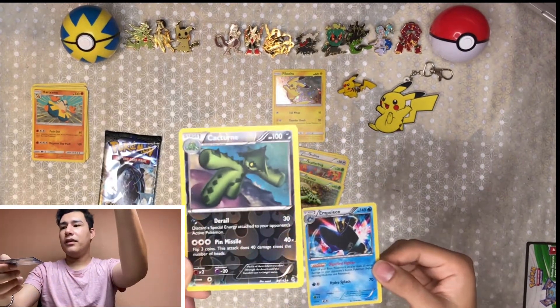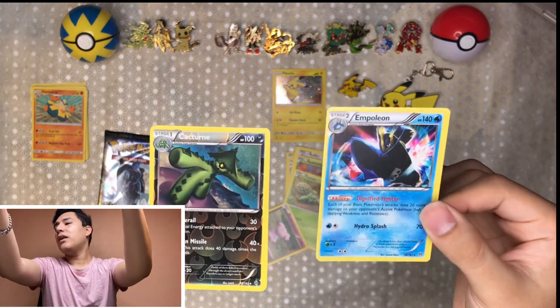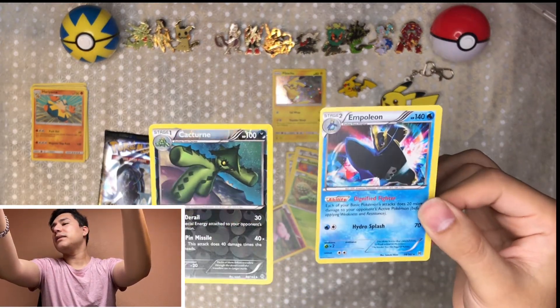I'm not a big fan of this art style — for some reason I like more those that are drawn in a traditional way, because this looks like a clay model. Not a big fan of those. And here we have a Snowball and a reverse holo Cacturne. So we have the reverse holo Cacturne and the holo Empoleon — which is pretty good, not bad.